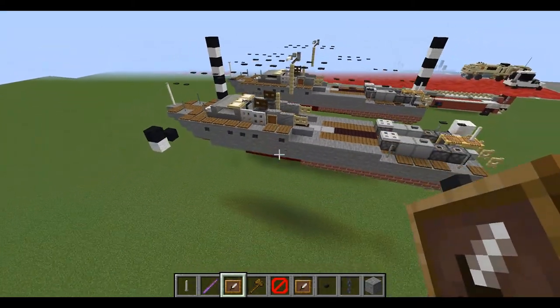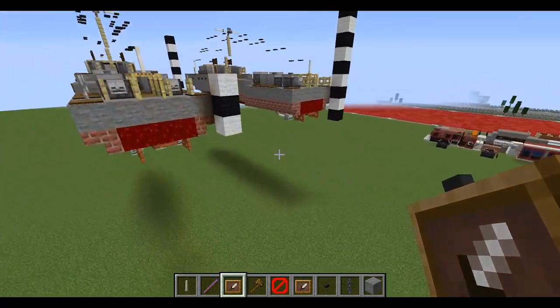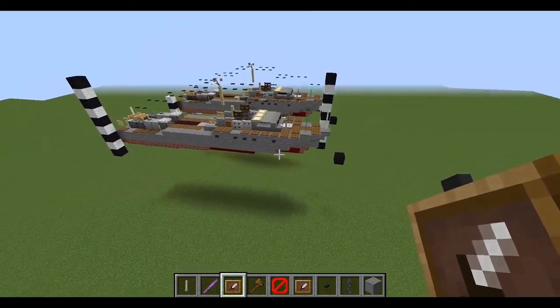Once that's done, that should finish up our Higgins PT6 motor torpedo boat. Hope you enjoyed our first ship tutorial — one-to-one scale — and I'll see you in the next video.